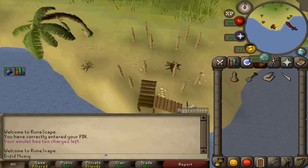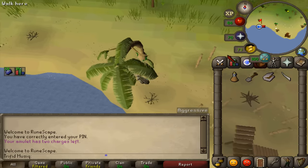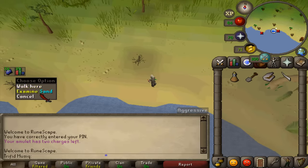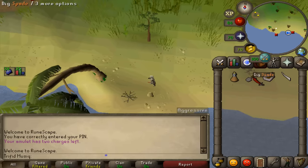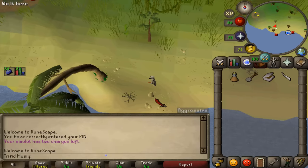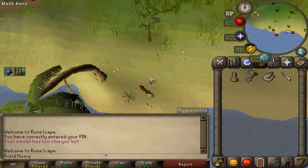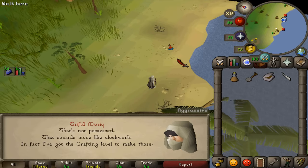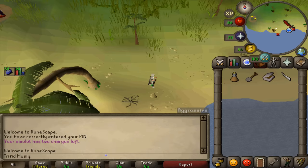Go back downstairs and continue following the shore west until you see a fishing spot. Next to that fishing spot and next to a tropical tree, you should find some sand — it looks a bit like a rock crab. Stand next to it and dig with your spade, or use your spade on it. Select the first option to search for the doll. The clockwork doll will walk into the ocean — that is the second curse lifted.